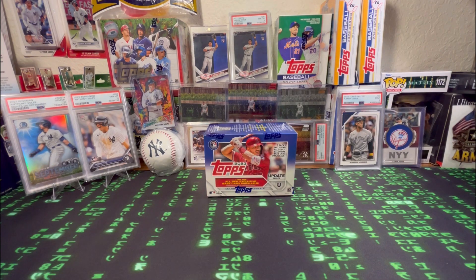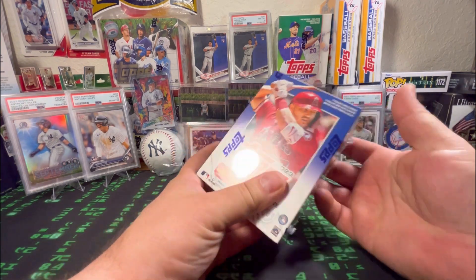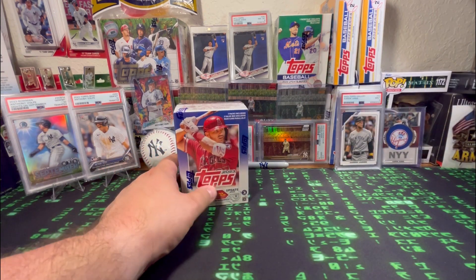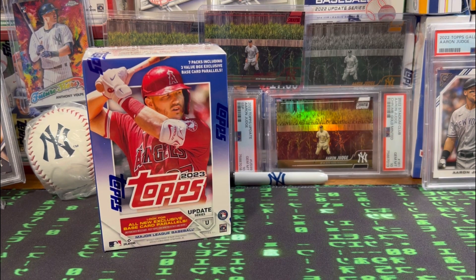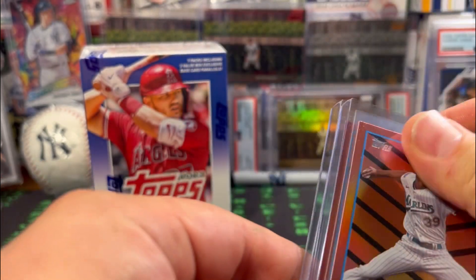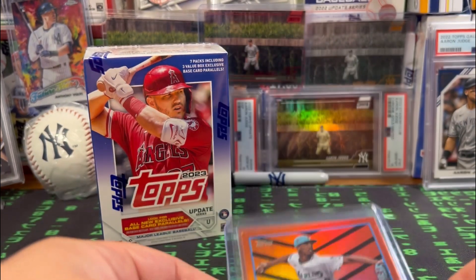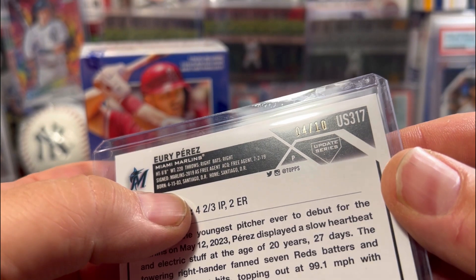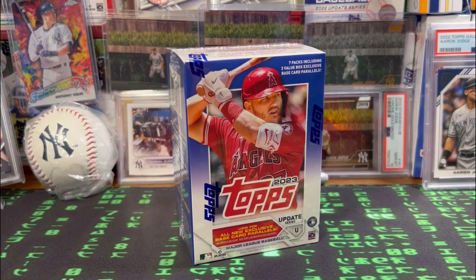What's up everybody, Neo the One 416 back with another video. We're going to do another 2023 Update blaster. I'm starting to become a fan of it — still not as great as 2022, I don't think anything's going to top that. But let me show you why it's starting to grow on me. I hit these out of the same blaster: a Yuri Perez rookie debut out of the orange and black parallel, and also a black cat parallel numbered four of ten. Awesome hit — super stoked. If you're interested, it's up on my eBay page, Neil the One 416.